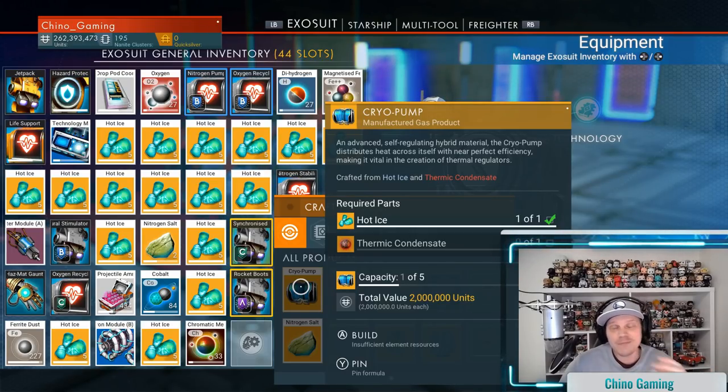We're talking billions of units within minutes. What people were actually doing was taking hot ice and thermic condensate, crafting the cryo pump by getting the recipe first. The only time it really took was farming for that recipe. Once you had it, you could go to different space stations, purchase the materials — hot ice and thermic condensate — craft the cryo pump, sell it for massive amounts, and rinse and repeat. Hello Games caught wind of this and patched it because the game economy would go downhill very quickly.